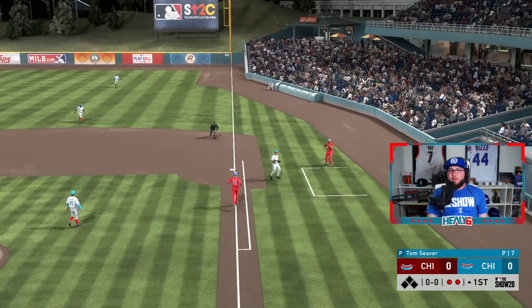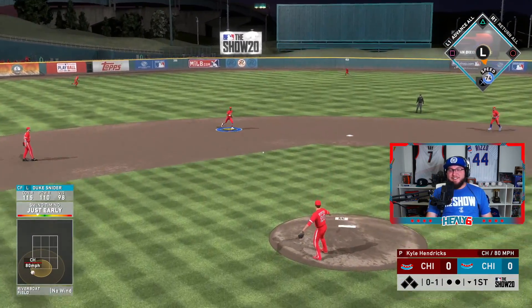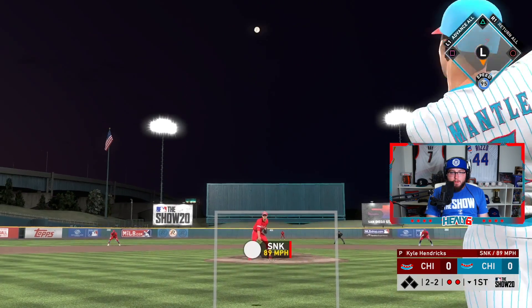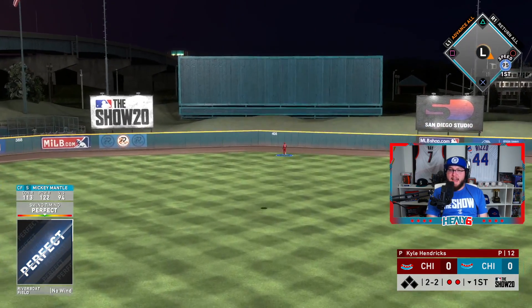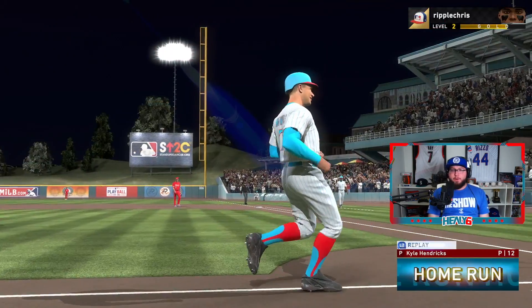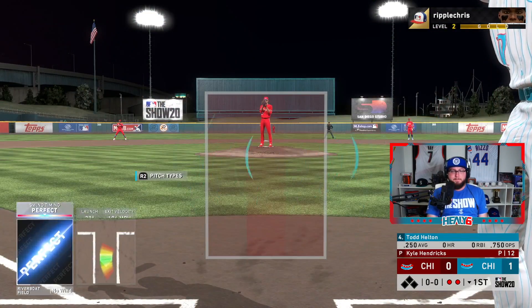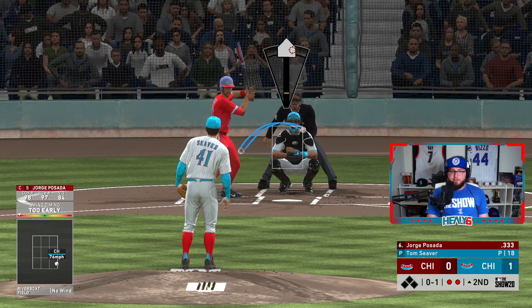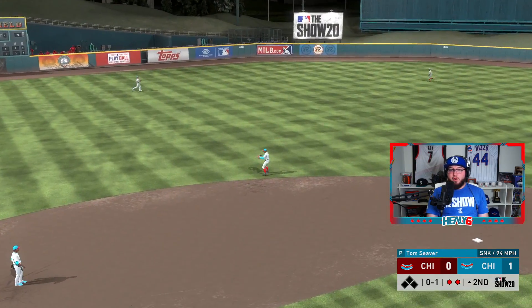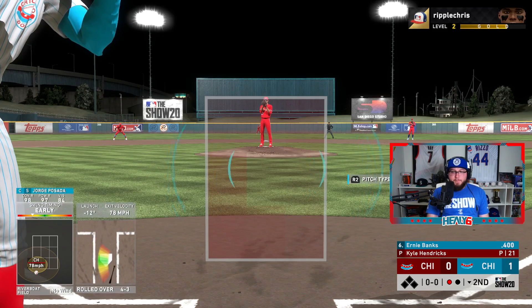Another grounder to Todd Helton. Duke Snyder we ground out first pitch. Mickey Mantle — rush the pitch in the zone — perfect, perfect. That one is not coming back. Dead center — we're up one to nothing thanks to Mickey Mantle. He's just a different breed in the three spot for me. A lot of lefties in this guy's lineup with the switch hitters; have to execute today. Nice one-two-three for Seaver.